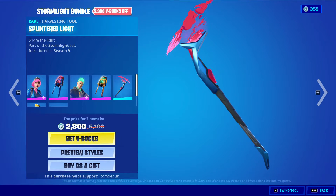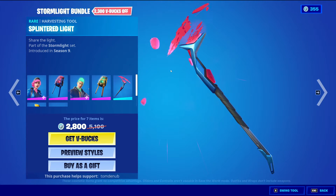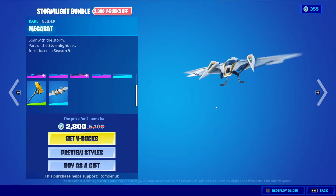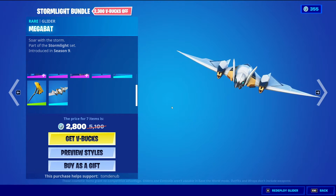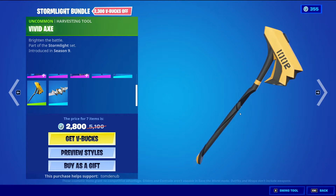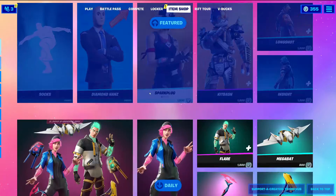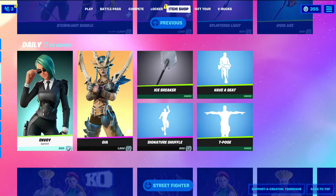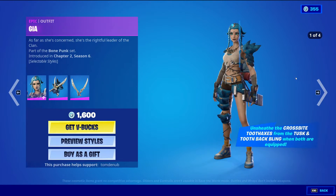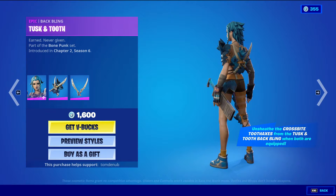And then we have Splintered Light, Rare Harvesting Tool, 800 V-Bucks. And then Mega Bat, Rare Glider, 800 V-Bucks. And then Vivid Axe, Uncommon Harvesting Tool, 500 V-Bucks. You can also buy all the items in the bundle separately, but at a more expensive price. Envoy, Uncommon, 800 V-Bucks. And then we have Geo with the Backwing Tusk and Tooth, Epic, 1600 V-Bucks.